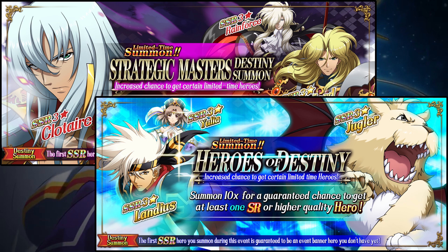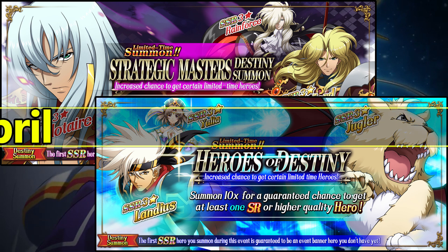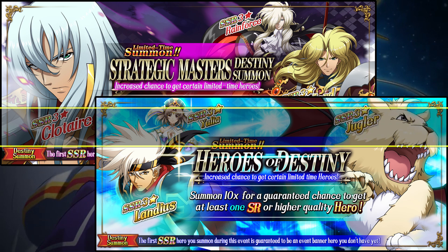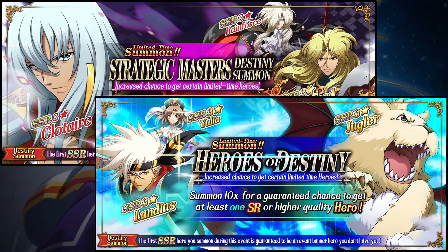Let's get right into these two Destiny banners: Strategic Masters featuring Clotaire, Lanford, and Rainforce, and Heroes of Destiny featuring Landius, Yulia, and Jugler. These banners run from April 14th to the 27th. As always, the first SSR you pull from each banner is guaranteed to be one of the three featured heroes you don't already have. After you pop your guarantee, or if you already have all three featured heroes, it's treated like a normal rate-up banner with a 20% off banner rate.